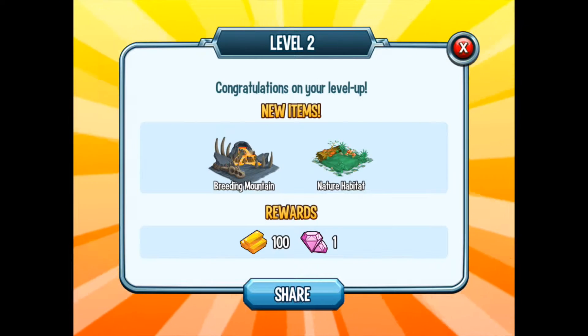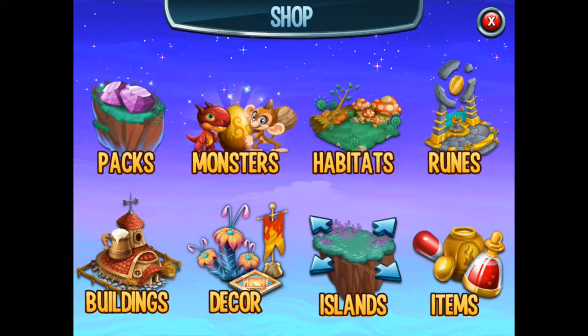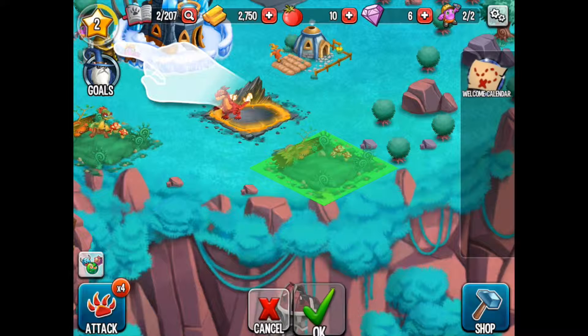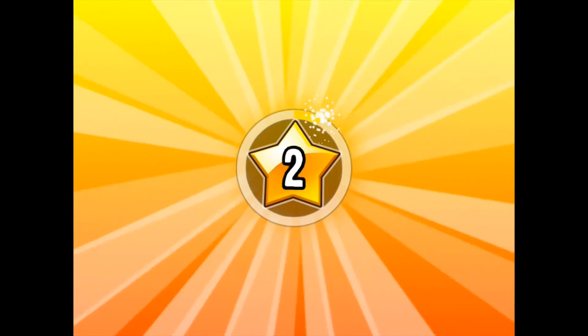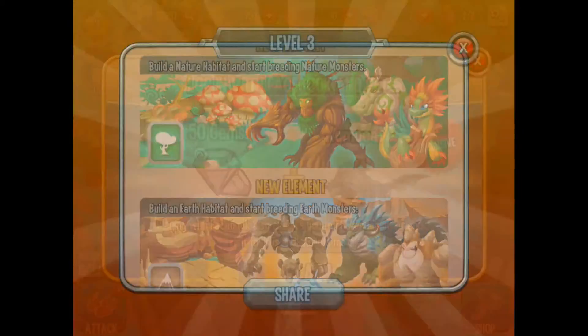Congratulations — now just keep hatching more exotic monsters and growing food to feed them. We're going up in levels. We've now unlocked the Breeding Mountain and the Nature Habitat. Let's open up a nature habitat. There's not a lot of room to put it. We already have a nature habitat and I guess that monster belongs to us — I thought that was somebody we needed to attack. But two nature habitats are better than one. Okay, we're going up another level.